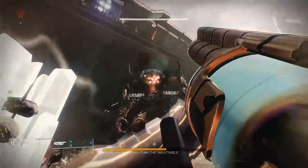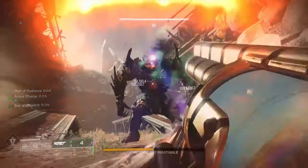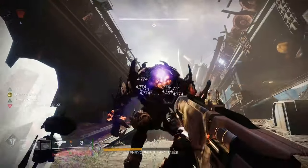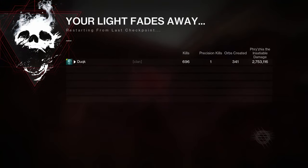First up, the Baited Switch and Envy's Assassin roll, used alongside Izanagi's Burden and Cartesian. Dumping all ammo reserves lined up quite nicely with the 30-second DPS window allowed, and came to a total damage value of 2,753,000.